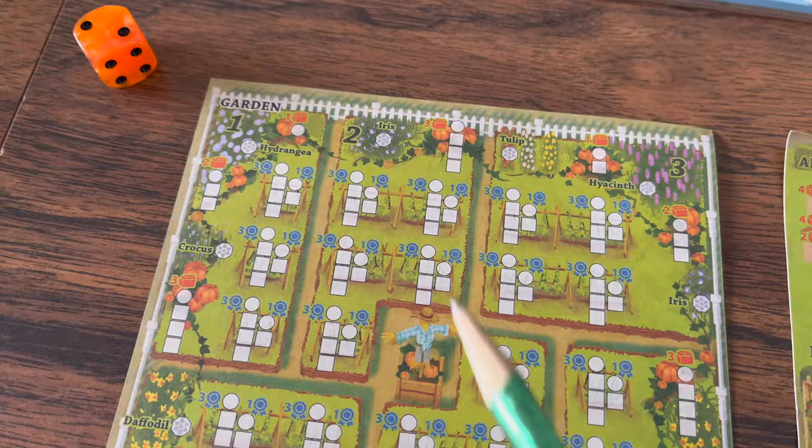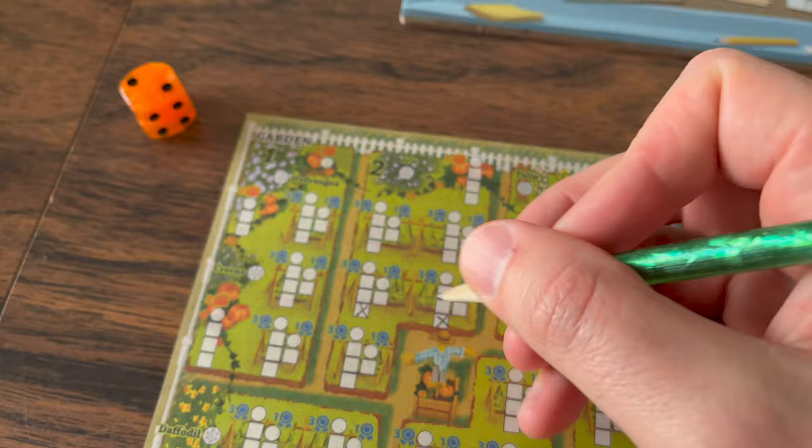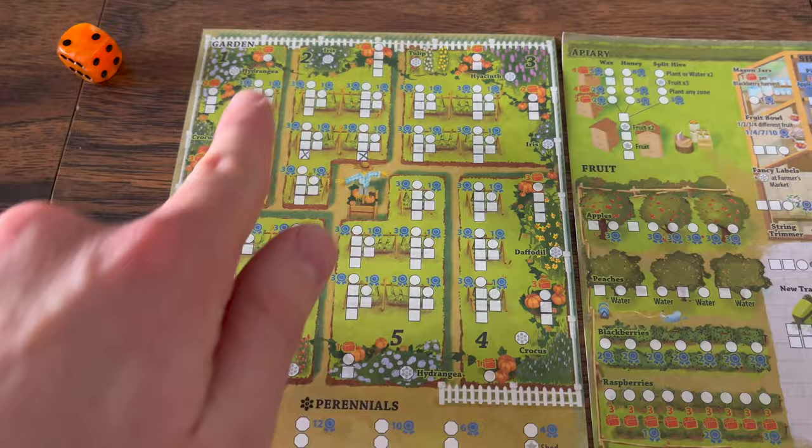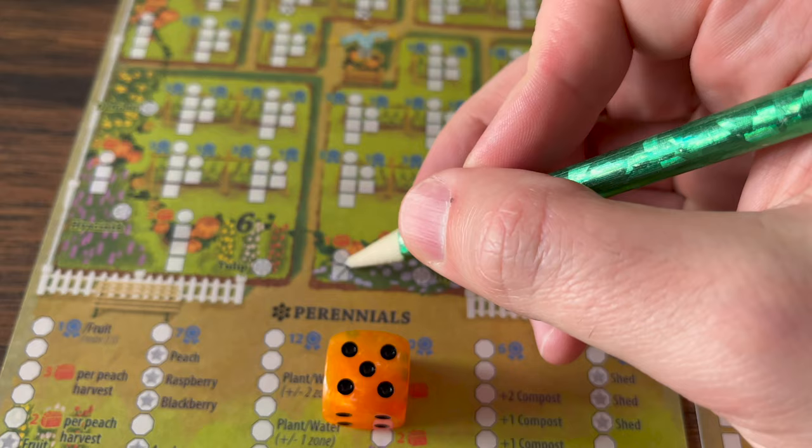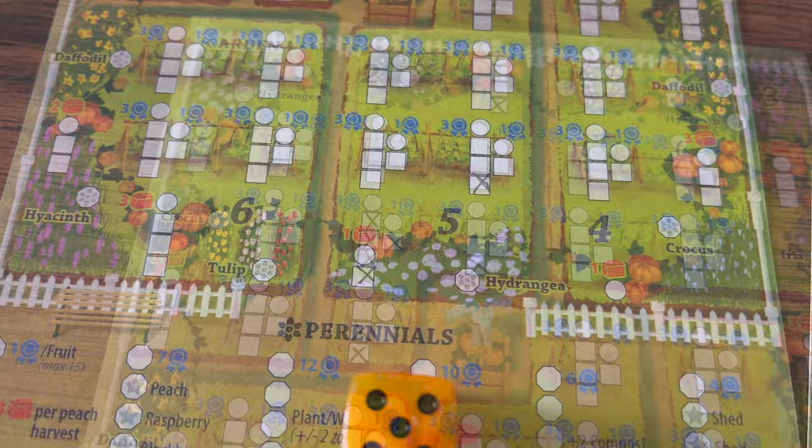With the garden action, you can plant or you can water. When planting, you mark the bottom box of two different crops — that's two different columns. This is your garden: the outside edges grow pumpkin and the inside grows corn and beans together, which is why there are two columns next to each other. Planting is marking off the bottom box of any column that matches the value of that die.